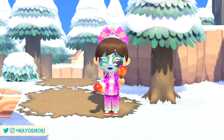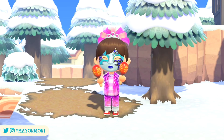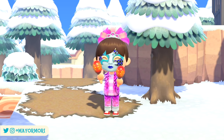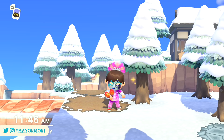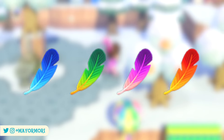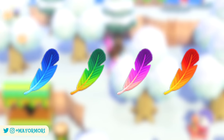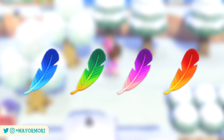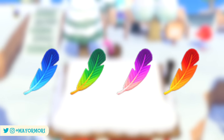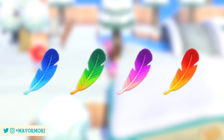Welcome back! We are only a few weeks away from Festivale, the carnival-inspired holiday that sees Pave return to host. The event features a bunch of feathers floating around the island, including blue, green, purple, and red variations. As far as I know, none of these feathers are any rarer than the others, although occasionally it may seem like you see more of one color, similar to how Balloons spawn.